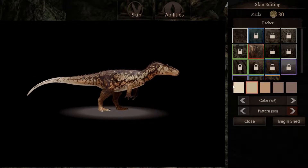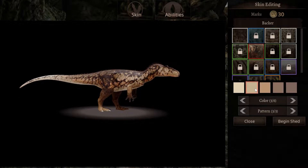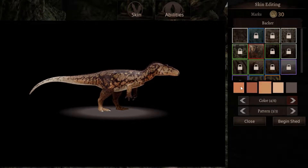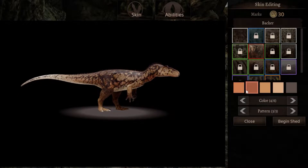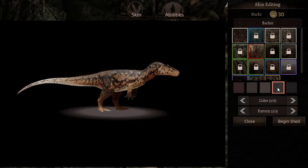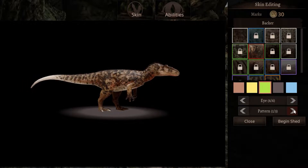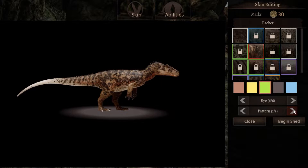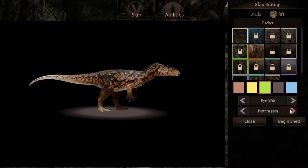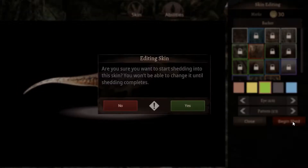I want to change the pattern just so it's maybe easier to see what I'm changing here. Let's go with that. Make that red. I'll go with the black. Let's get some green eyes. I'll go with this one because it has some pattern on the tail, because the tail is incredibly white.